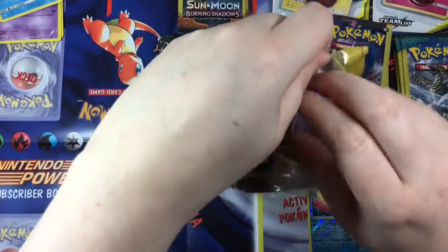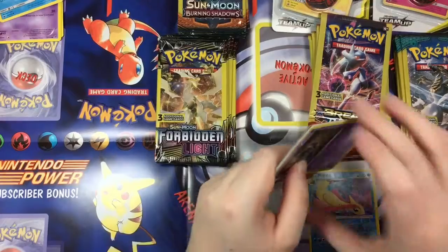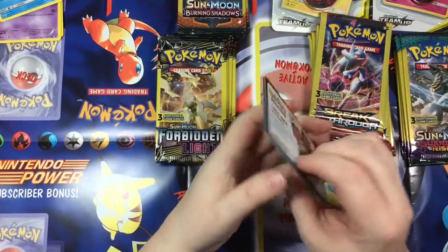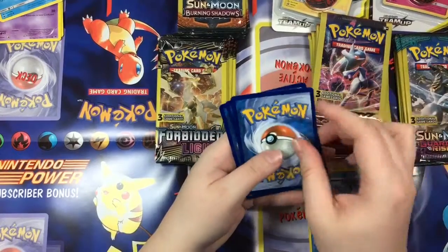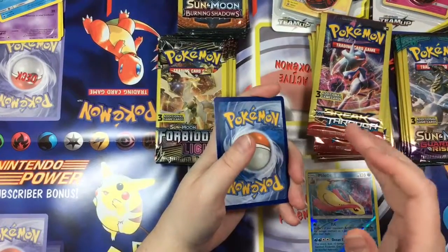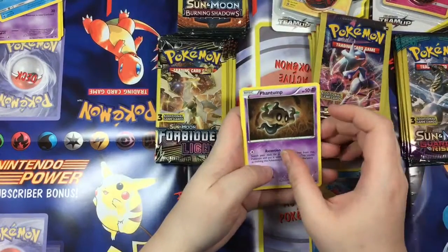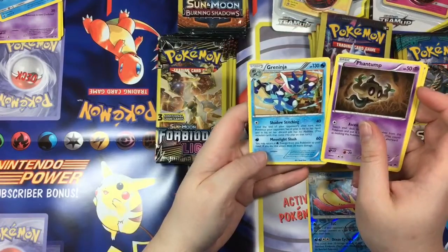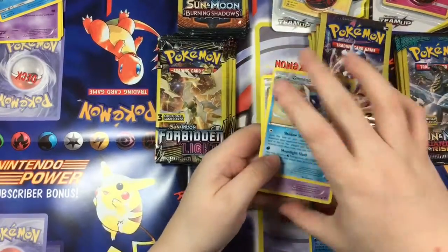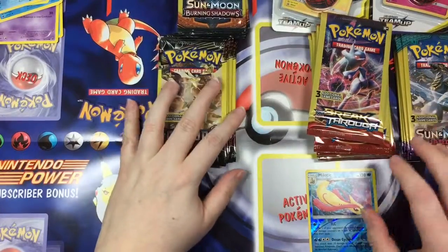I'm kind of hoping for some good ones, but even if I don't get any holos or whatnot it was still fun to get these. Once you clean it out they'll restock it more, I guess. So — Phantump, Pokémon Catcher, and hey, a non-holographic Greninja! That's actually pretty nice. So hey, that wasn't a complete flop.